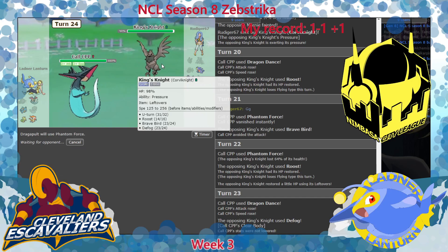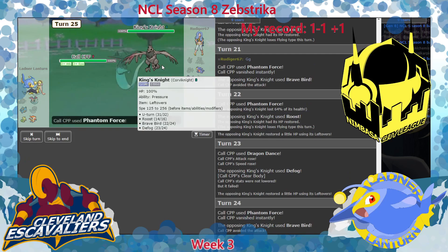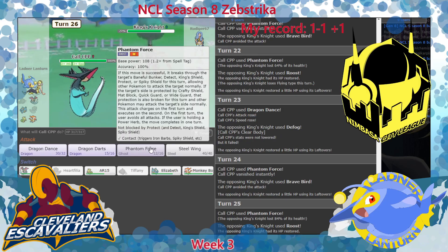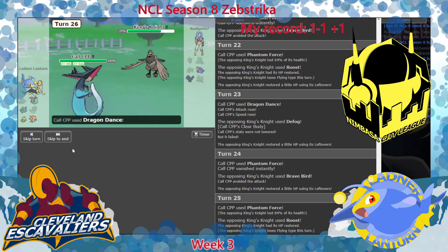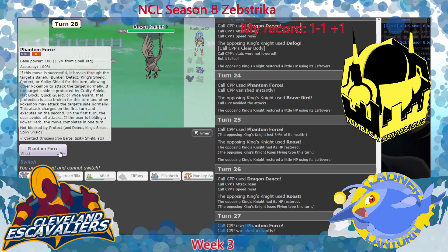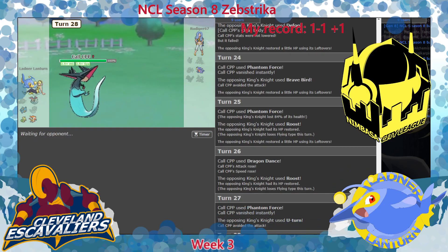I guess I Dragon Dart again, then Phantom Force. This is a fat roll at 100% - we don't get it. I did 84% which means he's got a little bit of physical bulk. Dragon Dart again and now we win. There should be no way that plus three misses out on a kill against this. Then I can just Dragon Dart the Garchomp - yeah, GG.